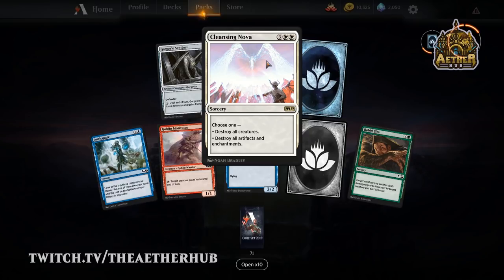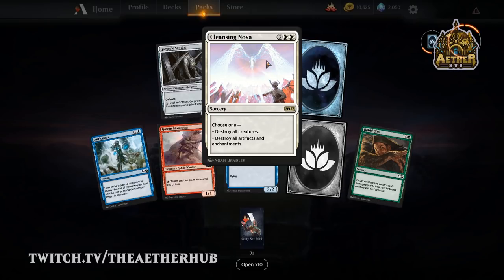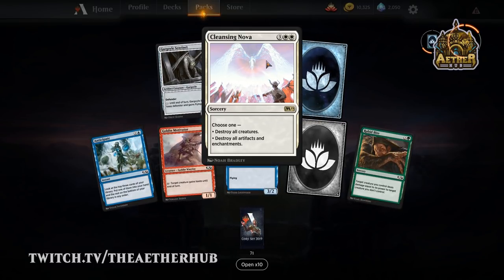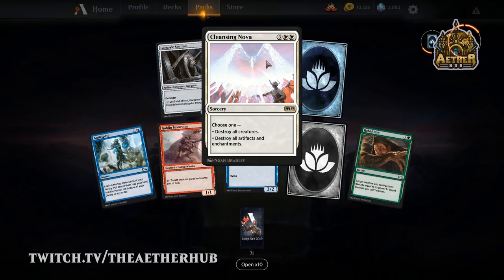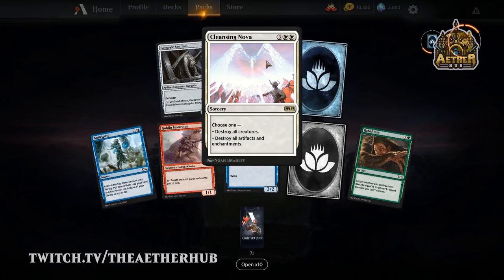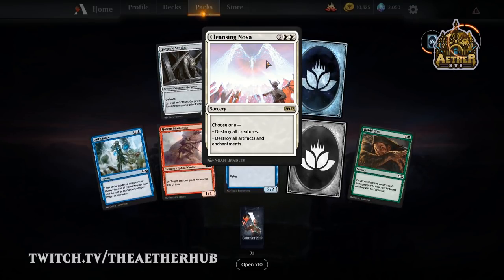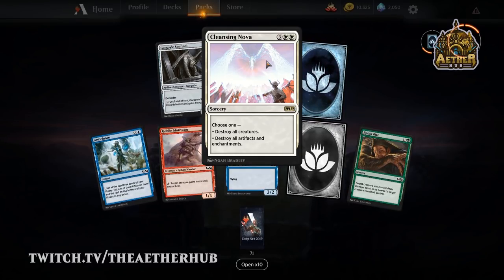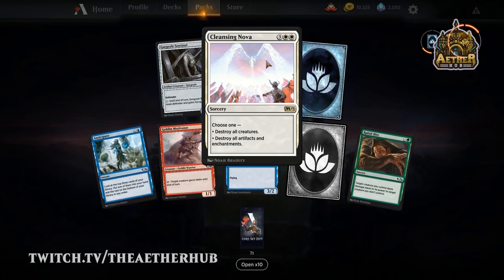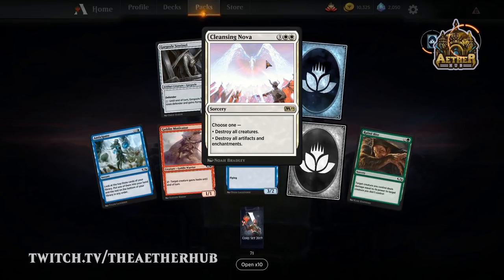A lot of white's removal is all enchantment-based. It's just so funny because white has so many board wipes right now — you just keep getting board wipes. Does white control that plays Cast Out and Seal Away really want Cleansing Nova? Yes — because in the mirror match, you do want the ability to take out enchantments, but if you're playing a lot of your own enchantment removal, you just play the kill-all-creatures clause instead. Esper is actually the preferred control deck right now, and Esper plays mostly instant speed removal, so you don't run into the problem of destroying your own enchantments.